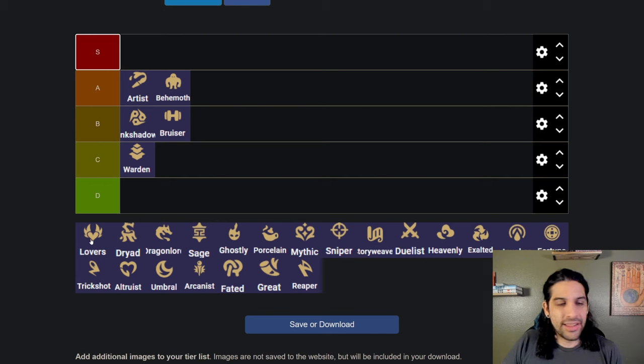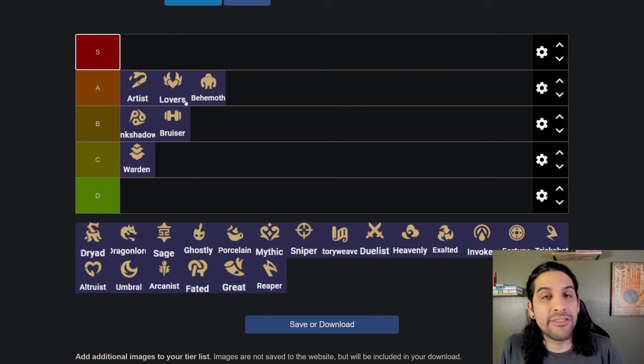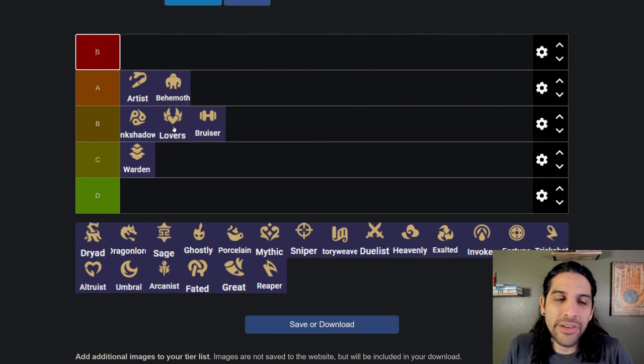The Lovers trait — Recon and Xia get to switch spots depending on where you place them on the board. It is pretty good to have that versatility, but it doesn't actually provide them with any more personal power. Recon and Xia as units themselves are really good and the switching is nice, so I'd put it at A tier just for versatility. Actually, I'm going to put it in B tier — I think that's where it belongs.